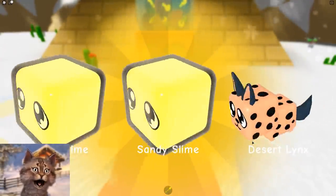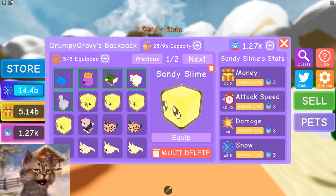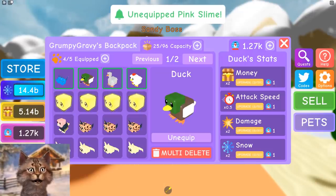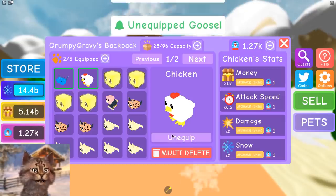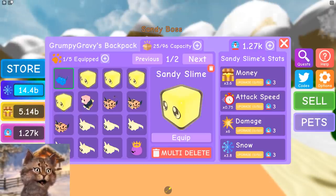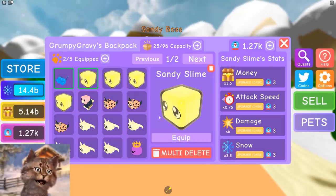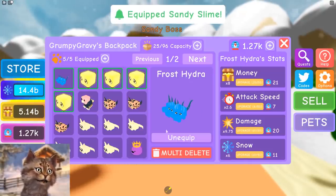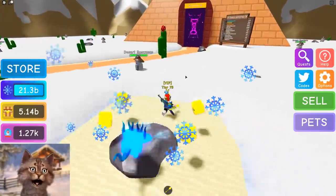I'm just gonna open a bunch of them. Make sure you guys smash the like button and subscribe, and use starcode Gravy whenever you guys buy Robux or premium. Let's actually unequip some stuff here. We gotta unequip all the other pets we had because they're not that good. I'm not sure if you can combine pets yet. I actually think this one is the best out of everything. I'm just equipping these little slime things. There should be a button like equip the best pets - that would be a useful button.